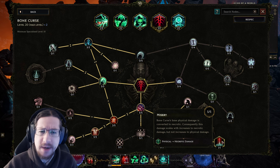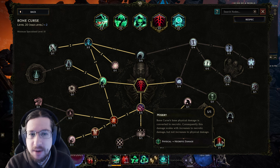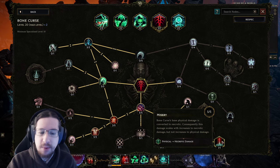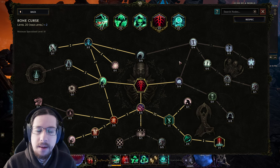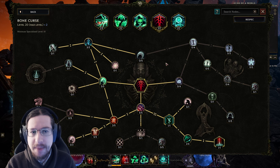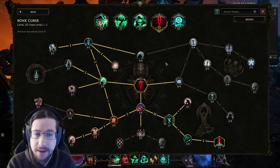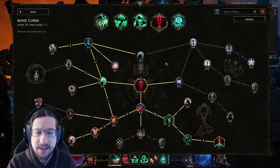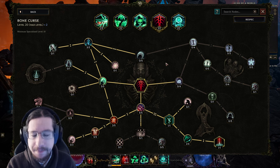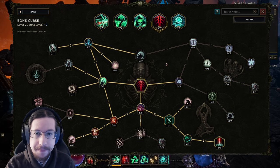There are no damage meters in Last Epoch, so I can't tell you this is an 8% DPS gain. For all I know, these points are completely useless, but I didn't really have anything else to put my points into because I'm not using the bugged minion nodes. The main reason for that is I think plenty of people know about that already, and I want this video to be relevant in six months when the bug is long fixed.